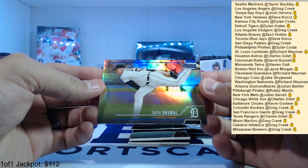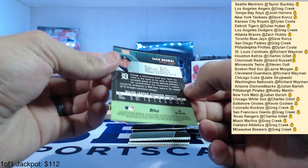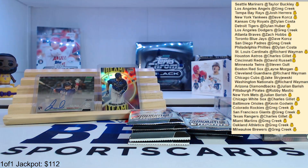Ozzie Albies, Kirby Puckett, and Tyler Glasnow — nice landscape pitching motion for the Tigers, numbered 51 of 199. Going to the Tigers, Dillon.